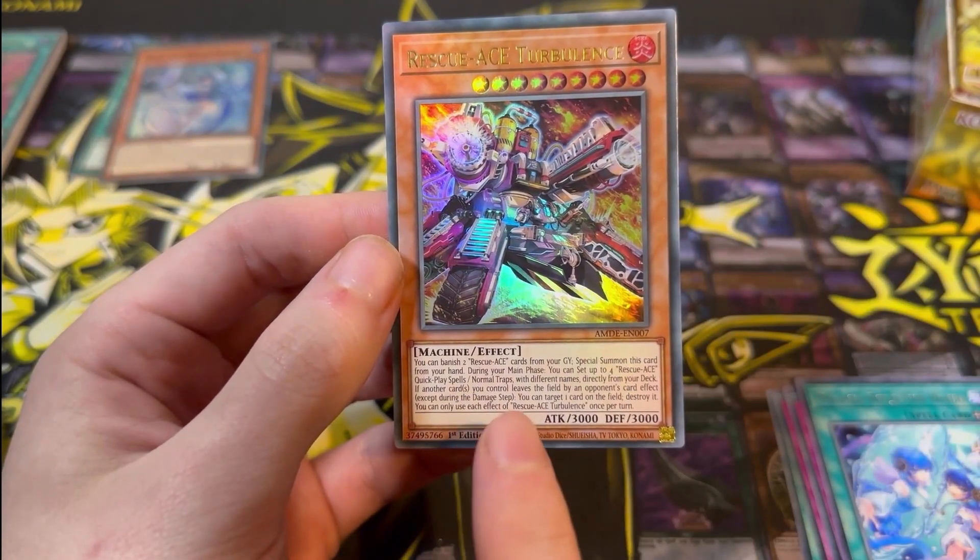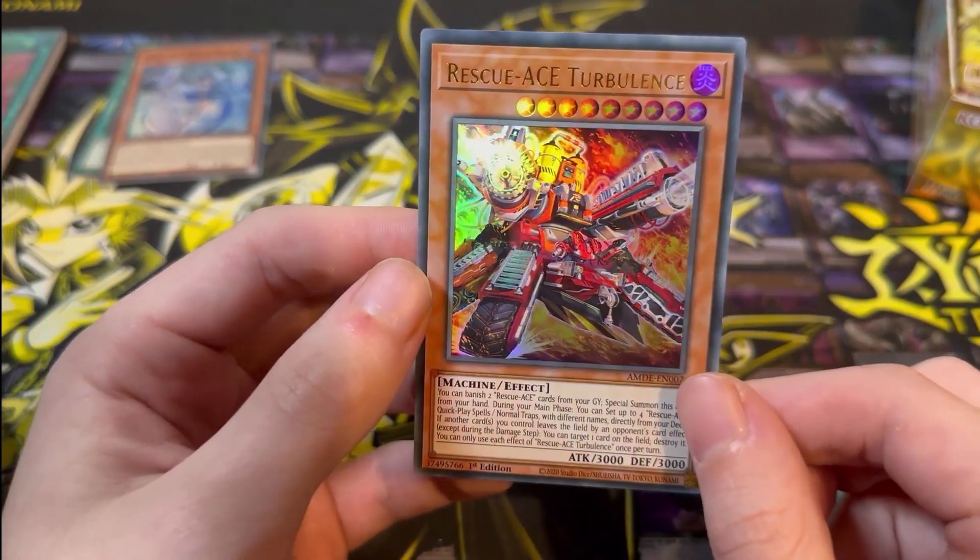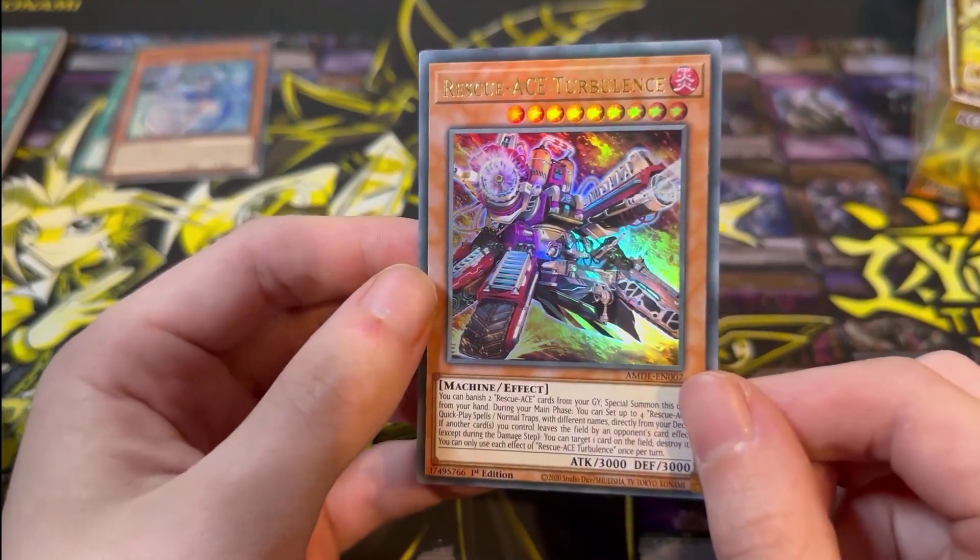You can banish two Rescue Ace cards from your graveyard, especially on this card from your hand. I think this card's going to be pretty good, it looks like.